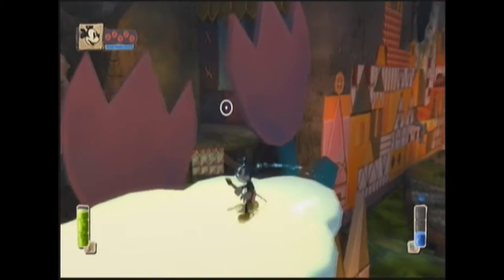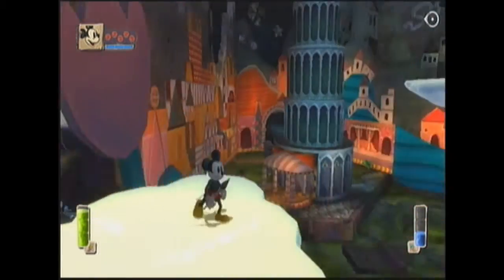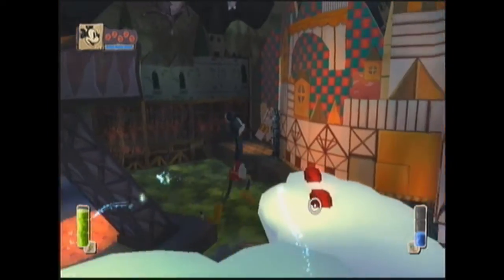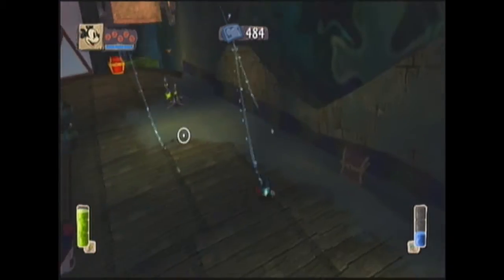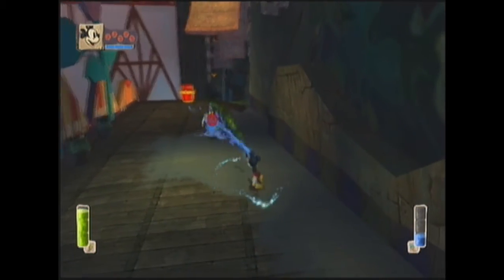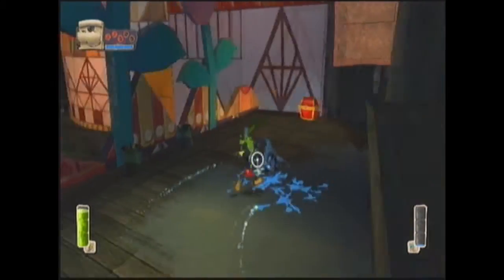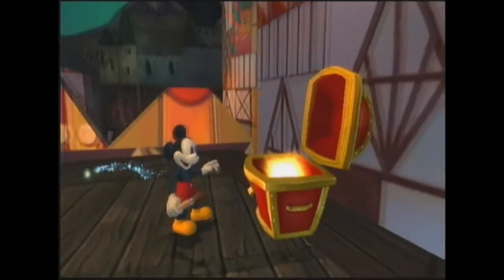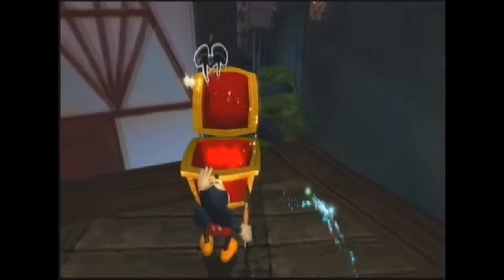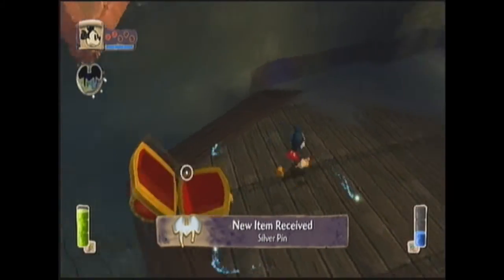By the way, if you took the other screen you would go over there, so that gives you a clue where that takes you. There's a chest over there — I want that chest, we all want that chest. Ow, don't hit me twice — three times, ouch! I'm going to open this chest to get a bronze — oh, a silver pin. That cheered me up a bit.